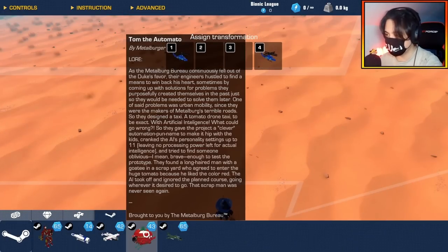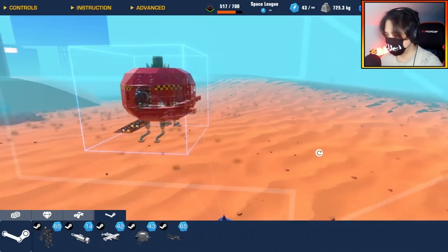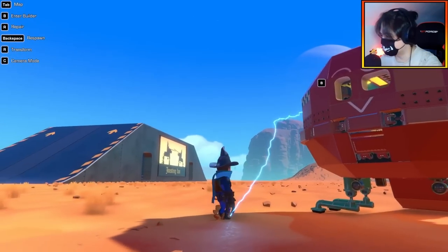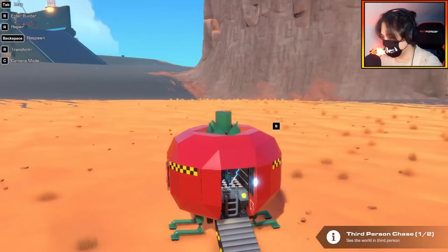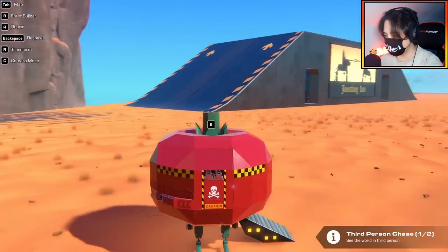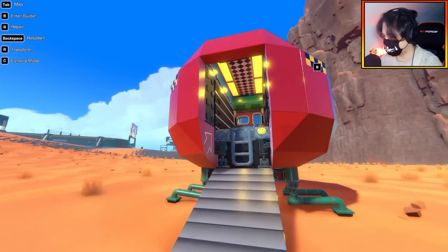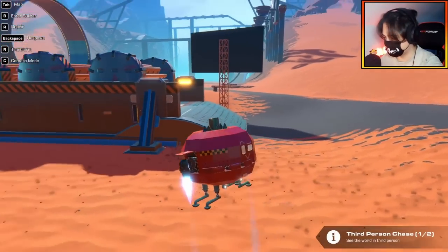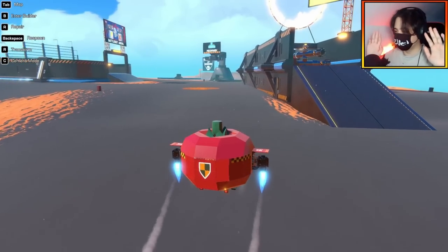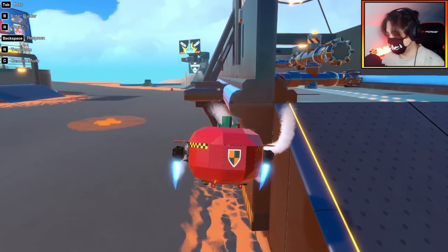Next we have Pom the Automato by Metal Burger — apparently it's just a flying tomato. It has a face and everything! Let's get inside — wow, we got a first-person view. This has no seat, so I think you're supposed to get inside in first person. Things are happening now — it's flying by itself. I have no control whatsoever, it has no player controls.